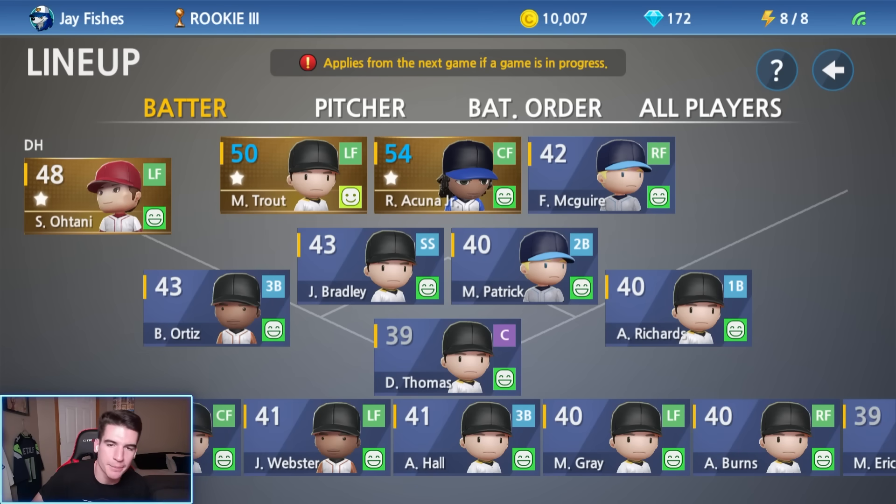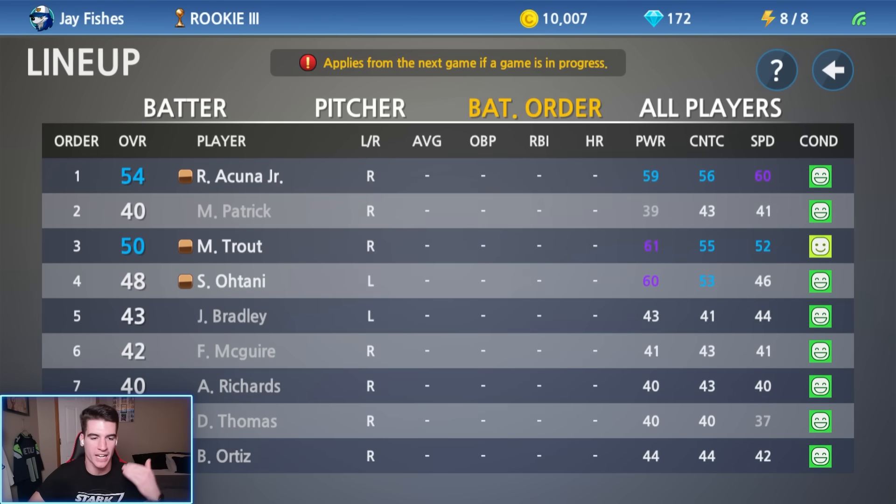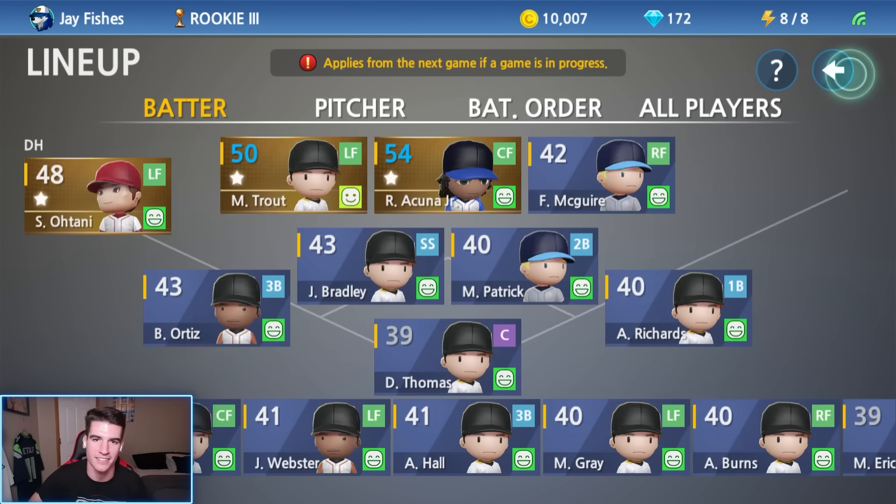I almost forgot to put Trout in the lineup but we put him in left field. Sadly we got rid of Webster the legend who literally walked off in our first ever game in our first video, and then hit for the cycle in the last video as well — he's already off the team now because of Trout. We put Trout in the three spot, moved Otani to the four spot, and now we're ready to get this thing started.